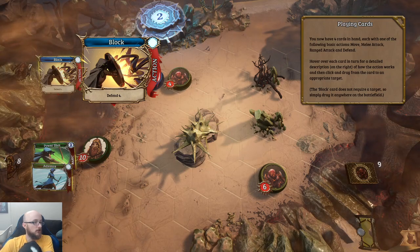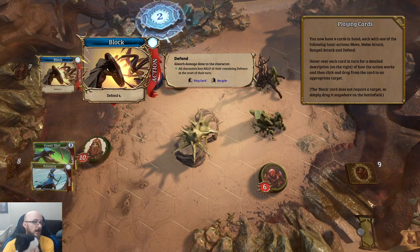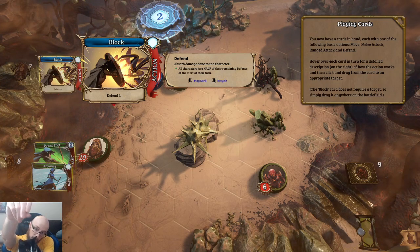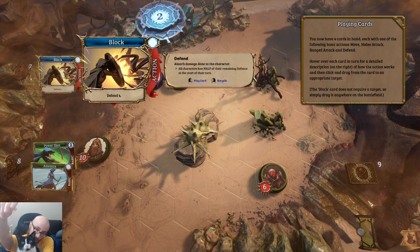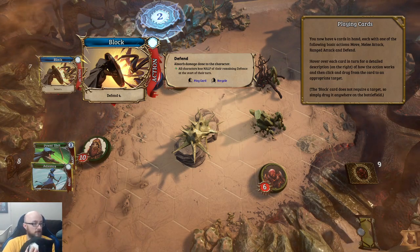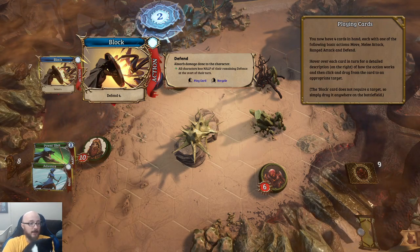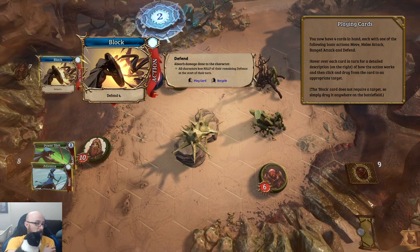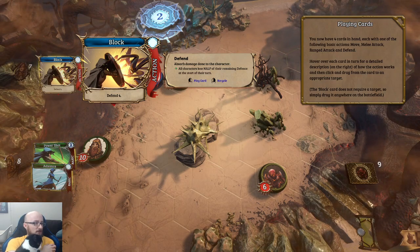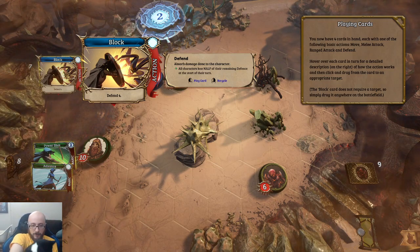Block — absorbs damage done to the character. All characters lose half of their remaining defense at the start of the turn, which makes sense. Why is Trunks named Trunks? He's named after the Dragon Ball Z character. All characters lose half their main defense at the start of the turn.